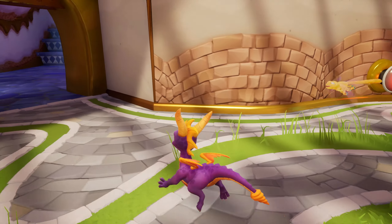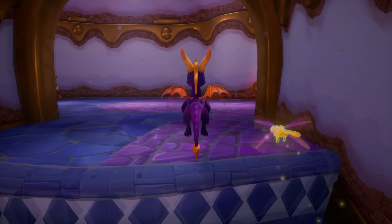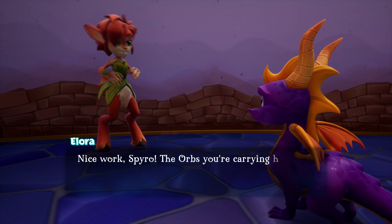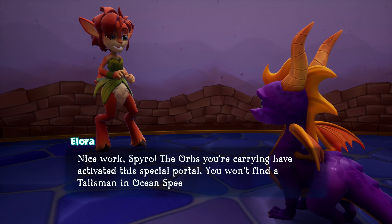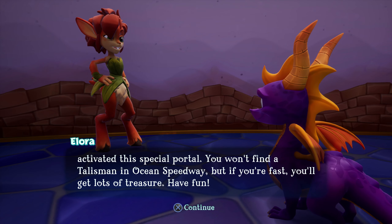We go to the left this time and upstairs — you're probably wondering how there is no level here. The orbs you're carrying have activated the special portal. You won't find a talisman in Ocean Speedway, but if you're fast you'll get lots of treasure. Have fun!